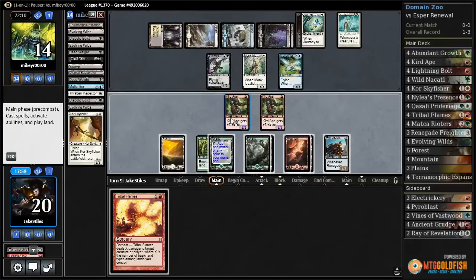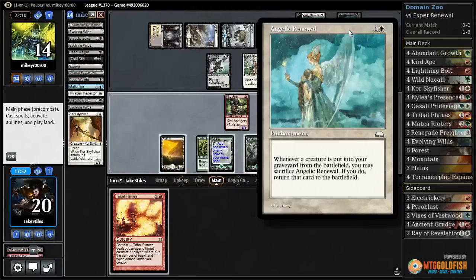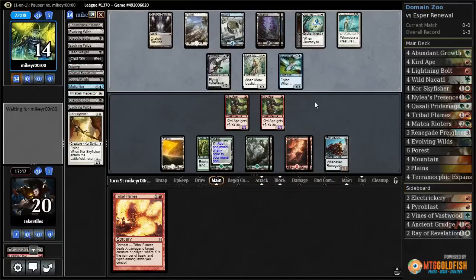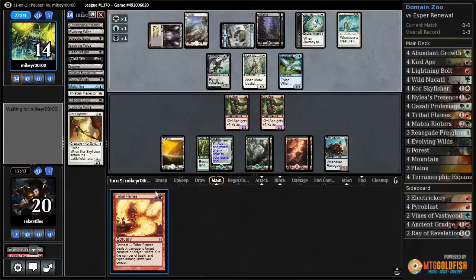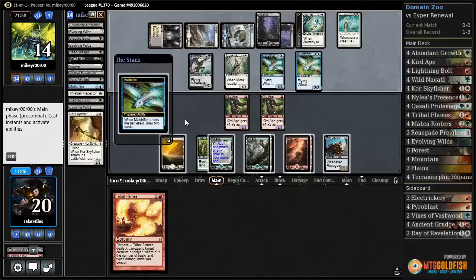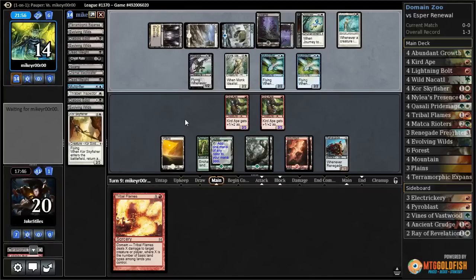Tribal Flames. Now if I kill the Stinkweed Imp and I attack, and they block with Moldrifter and sacrifice Angelic Renewal to get it back, they get to draw two cards — which is awful for me. So I think the only way I'm winning this game is if they don't gain more than one more life, and then I have three Tribal Flames and a Nyleas Presence and I just kill them like that. But they'll probably be able to kill me first with the flyers.